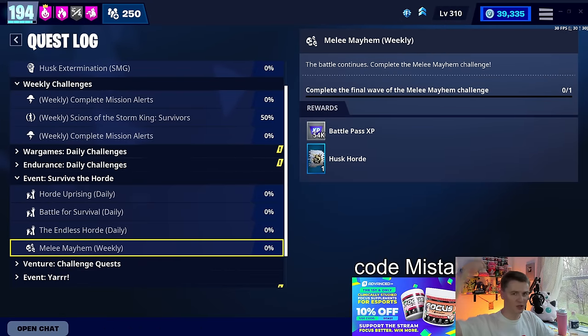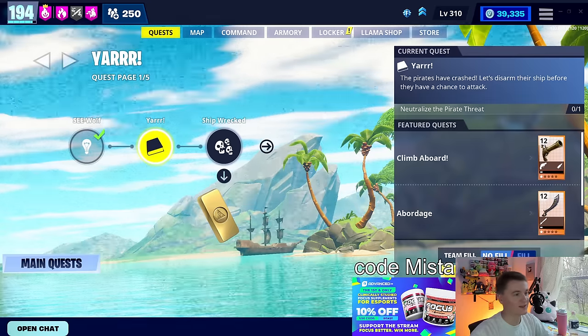So a couple of melee options — I'll link all three of those videos down below: the ninja tier list, the loadout, and the Stormblade build, because those are all super fun and will get Melee Mayhem taken care of for you. You also get the Husk Cord spray as well.